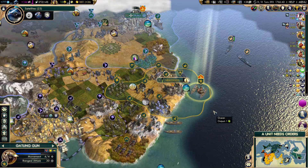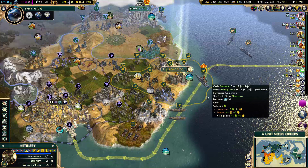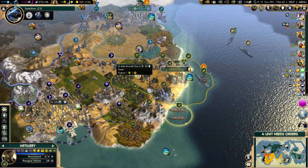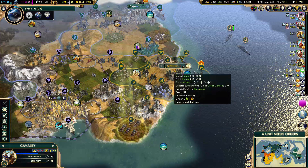Bodica launched an attack on this city — okay, whatever, that's funny. I still need this unit to move out of the way. This is where I want the Citadel. I need to wait for that Gatling gun to move out of the way. I can't use this tile because it's in the bombardment range of the city state.